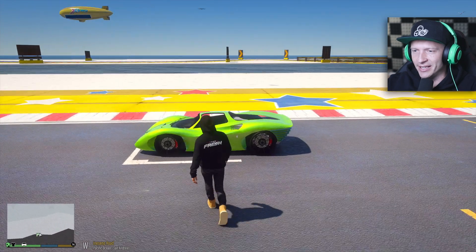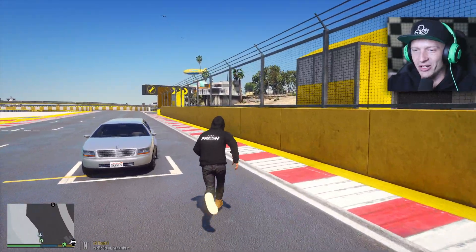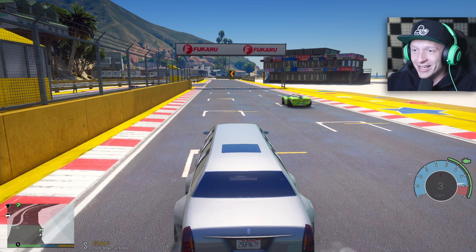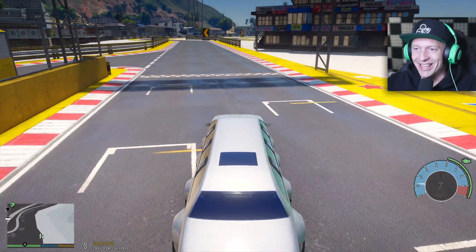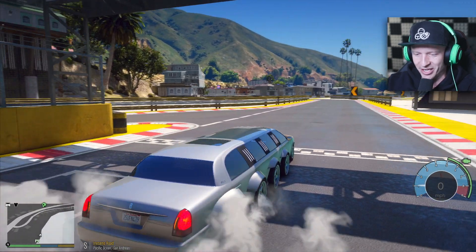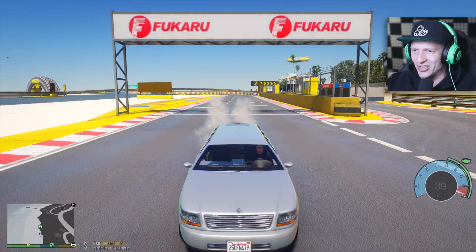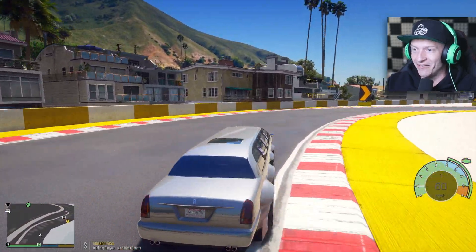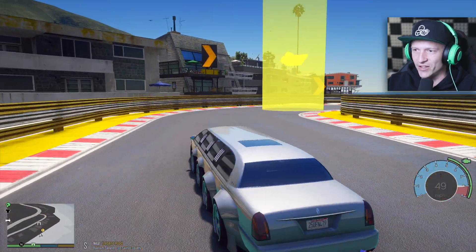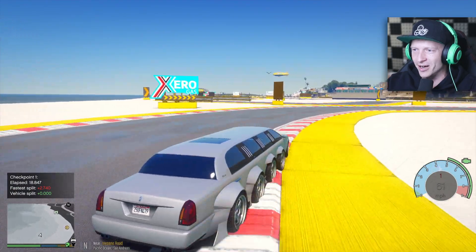I'm gonna leave the Tigon Retro for last. I think it's gonna be fast - I have not driven any of these cars before the episode started. Let's get in this 10x10. Massive burnouts! This car looks the silliest - it's a 10 by 10, but apparently the wheels don't spin except for the front one. This car is actually very fast, but it keeps getting sideways. Is this like a drift car? It literally goes sideways - there's no way we're gonna set a world record with this one.